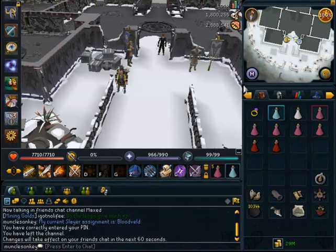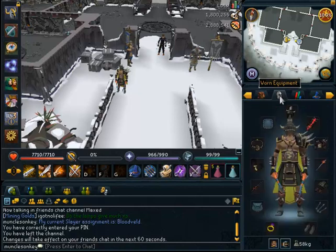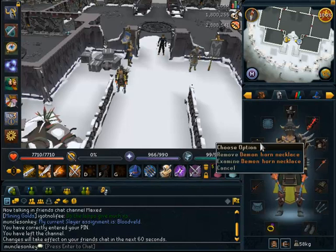So before we actually head to the blood velds, I'm just going to go over the gear and setup. I want you to copy my gear and setup to the best of your abilities, however if you don't have the best gear I'll quickly go over some alternatives. The first thing you want to wear is full melee gear. You want to have a demon horn necklace if you have one, coupled with a bone crusher in your inventory.